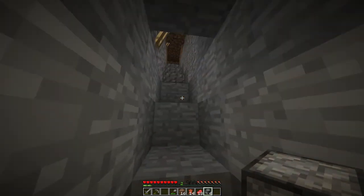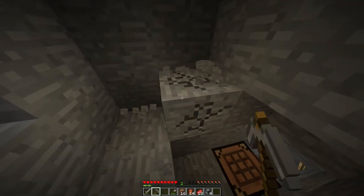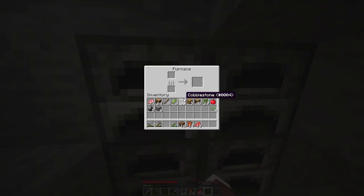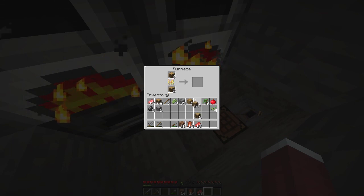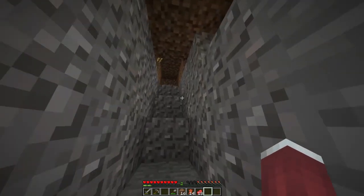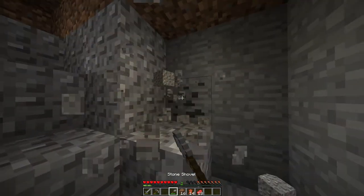I like to make a lot of furnaces because it's very efficient and saves you a lot of time. We have a lot of wood — let's turn some into charcoal. Another good reason to get a lot of wood is you can turn it to charcoal in case you don't find coal. Here's the coal vein — there we go.